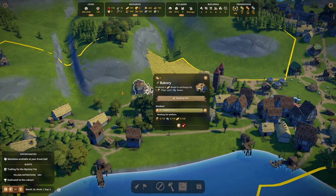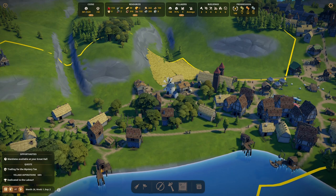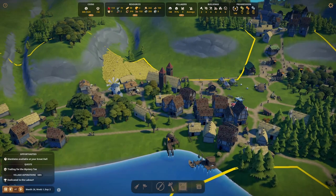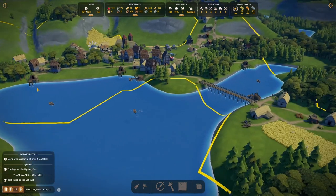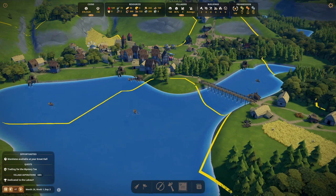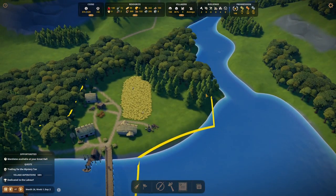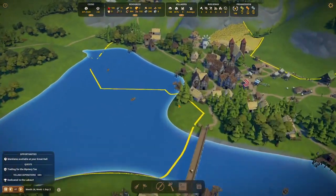From the end of last episode our bakery is in and producing bread. Our stone church down here is still waiting for polished stone and is going to be for some time. We have two new fishers huts, so we're fishing the heck out of this bit of water here — we have five fishers huts now. Over here we are slowly making our way through this woodland, and we do have enough space to put in a dairy farm if we want to unlock one, which is not a bad idea.